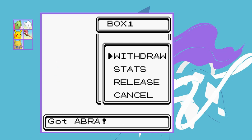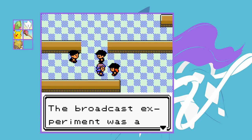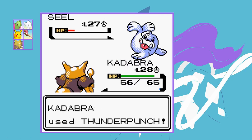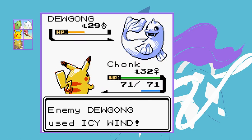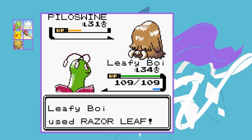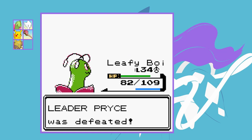I release them and add Abra to the team, training it to level 16 to evolve into Kadabra and teaching it the elemental punches. We arrive in Mahogany Town, take down Team Rocket easily, then face gym leader Pryce. Kadabra's Thunder Punch handles the Seel, Chonk's Thunderbolt KOs the Dewgong, and Meganium's Razor Leaf finishes off Piloswine after she heals with a Hyper Potion. And with that we've already got seven of the eight badges — just one more to go.